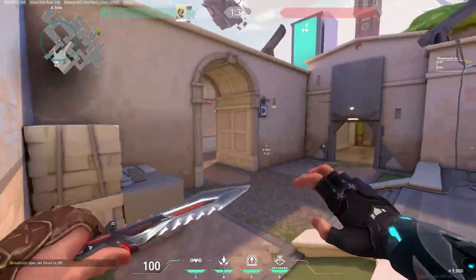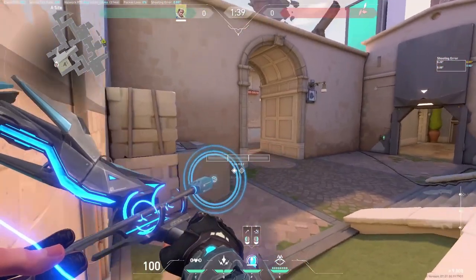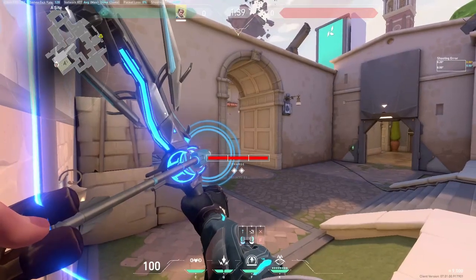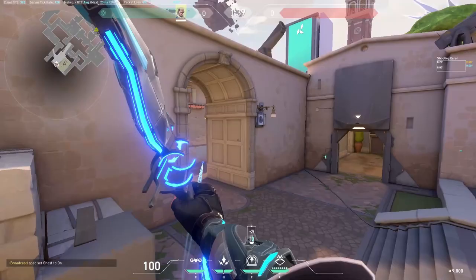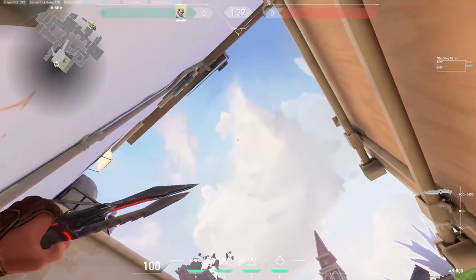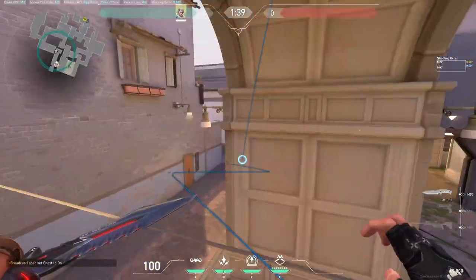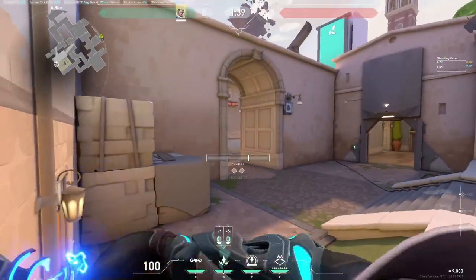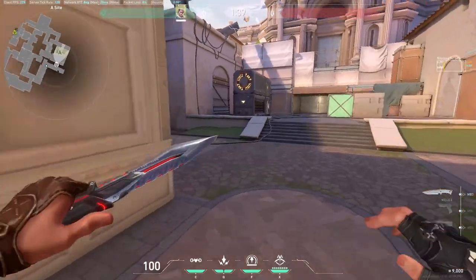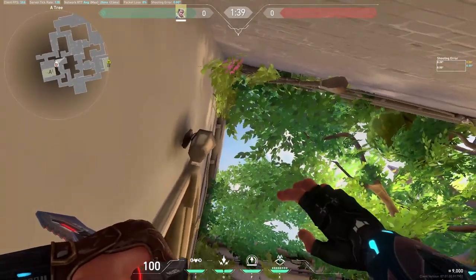It lands there. The second one: you've got to do it as soon as possible. Cut all the way — I'm using recon so I can show you where it lands. You want to double-bounce full-charge, literally in this corner with this wall and this line, just in the corner. This will land here. Do both of them instantly. Also, the second shock dart I use: if you look up into the tree — I do have a TikTok on this lineup — look at the left side of this branch.